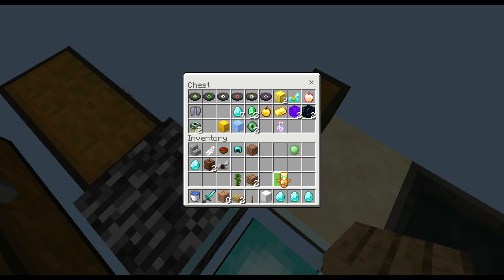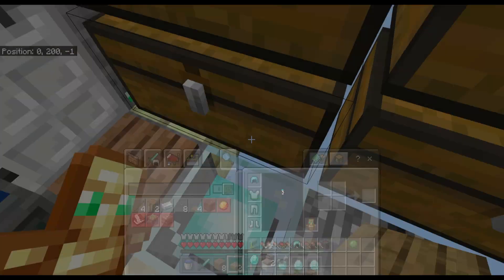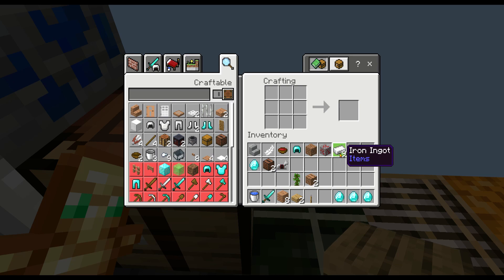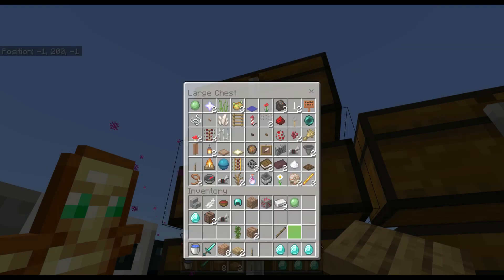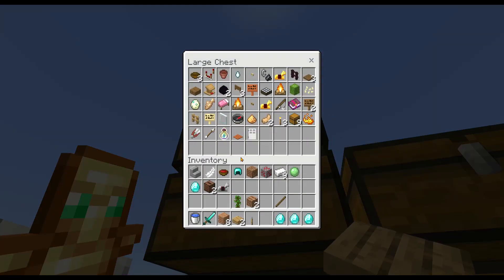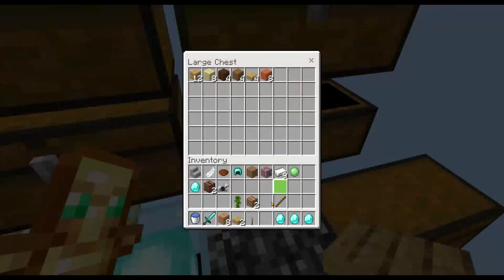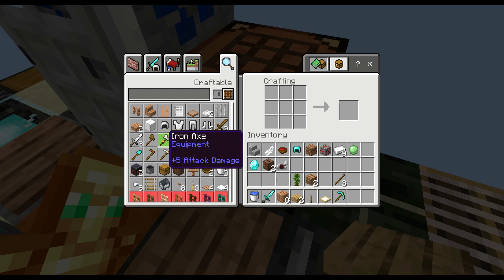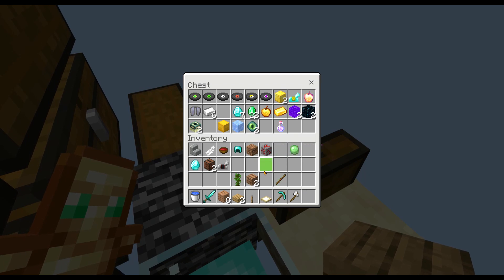Yeah, iron axe and a diamond pickaxe, I should make those. I have a jungle sapling and farmland. I should probably put that totem on because after last time that battle did not go well. Do we have sticks? I've got one stick. We don't have any more sticks, so we'll have to use up some wood. There we go — diamond pickaxe and an iron axe. That should be good for now, put that back in there.